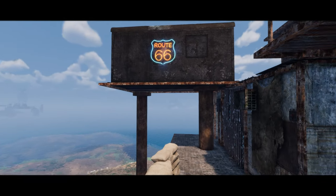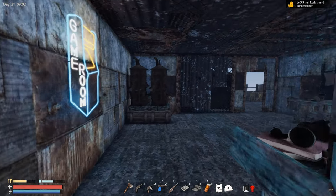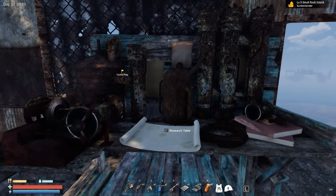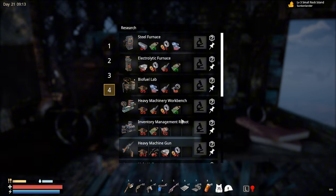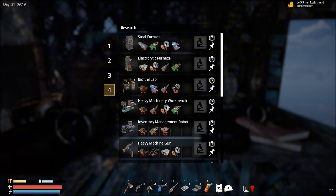Hey survivors, we are back in Sunken Land. I finally upgraded the research table to level 4, and I found something really special - the inventory management robot. This is very important because once you build it, you'll be able to interact with every single item stored in your containers. We also have a heavy machinery workbench, not sure what that's for.